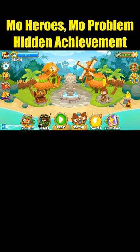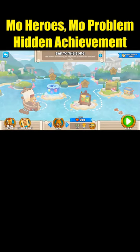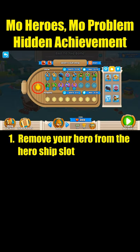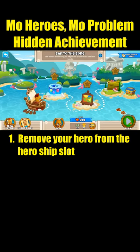You can get the MoHeroesMoProblems hidden achievement by completing an odyssey without using heroes. Make sure that you do not have a hero in the hero ship slot, as bringing a hero but not using them will not earn you this achievement.